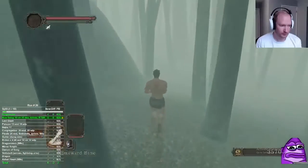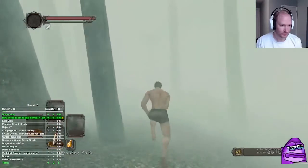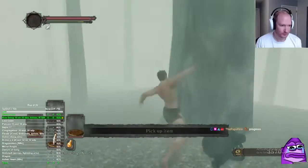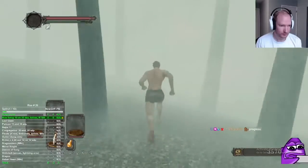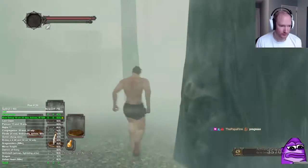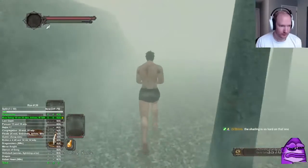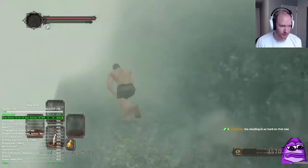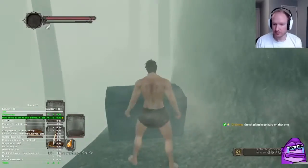I'm punching these trees because it's safe enough for this section, but in the first part of the shaded woods throwing knives are best. We're grabbing this ring and almost done with the bow setup. The whole time in the beginning of this run we're just getting as many souls as we can — unlocking areas and grabbing souls as we go through.